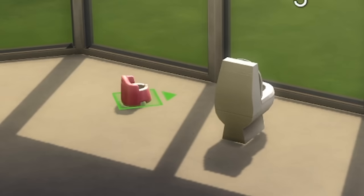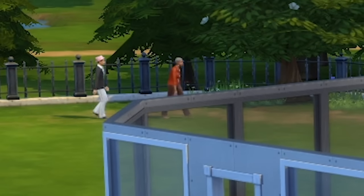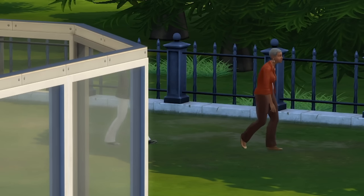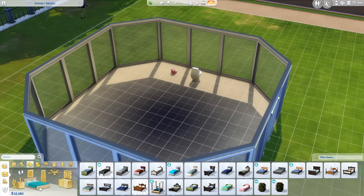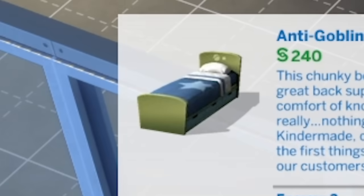Let's creep it up and just put this right next to it. I'm so uncomfortable — these old people just walking by. Eyes forward, don't look at the neighbors. Please tell me I can put him in this child bed. Not only can we, but it's got the seal of approval: uncomfortable for adults.